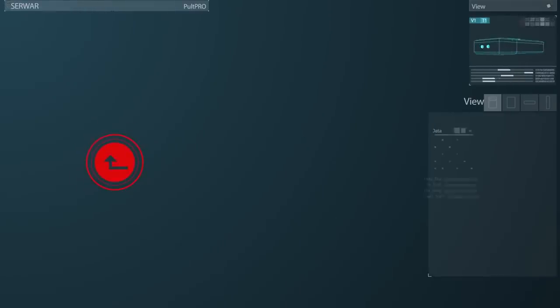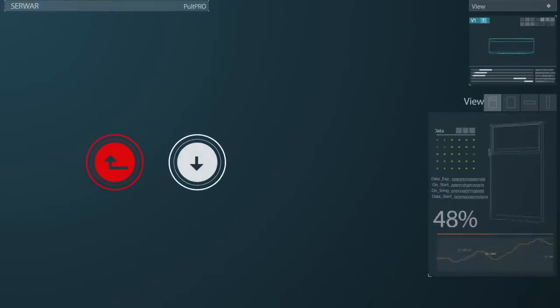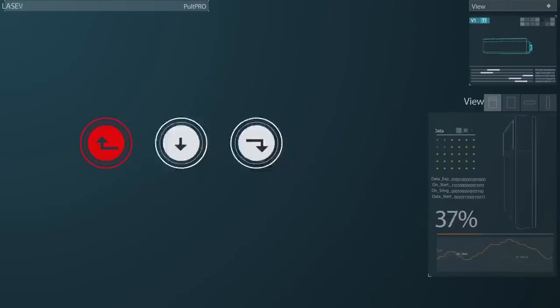Let's pick the first one. Here we have maximum speed and a minimum of functionality. Red button: go to the main menu. Middle button: choose the next section. Right button: execute the command.